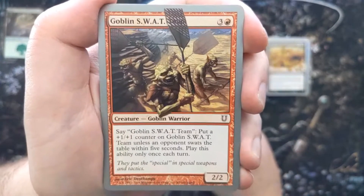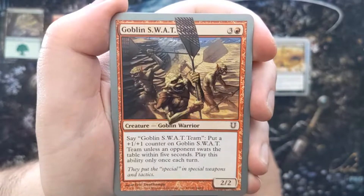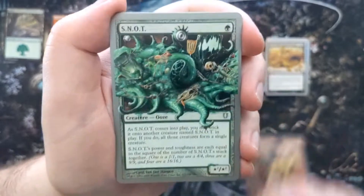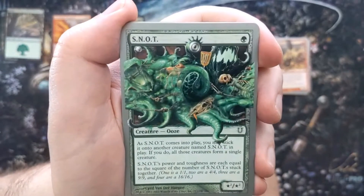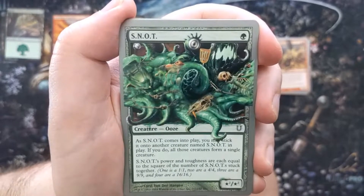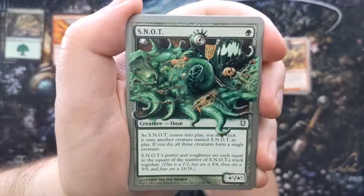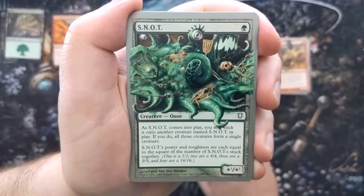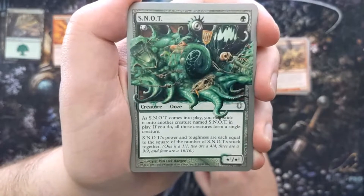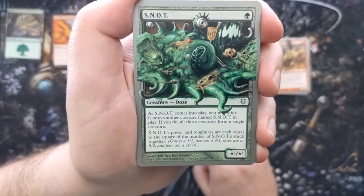Good old Goblin Swat Team — they've got big fly swatters! The ability says: say 'Goblin Swat Team,' put a 1/1 counter on Goblin Swat Team unless an opponent swats the table within five seconds. Play this ability only once each turn. Then we have Snot for one mana — as it comes into play you may stick it onto another creature named Snot. Power and toughness scale exponentially: one is 1/1, two are 4/4, three are 9/9, four are 16/16.